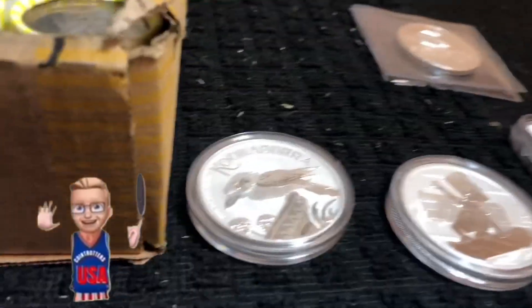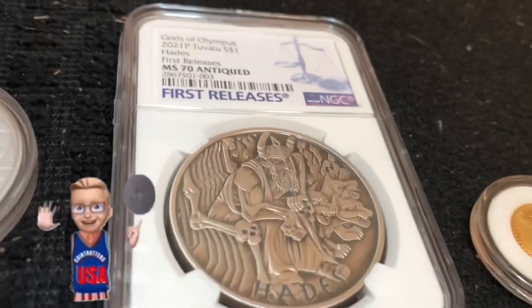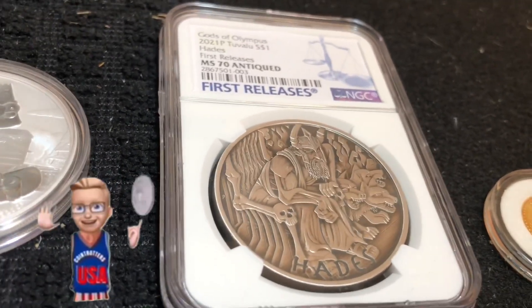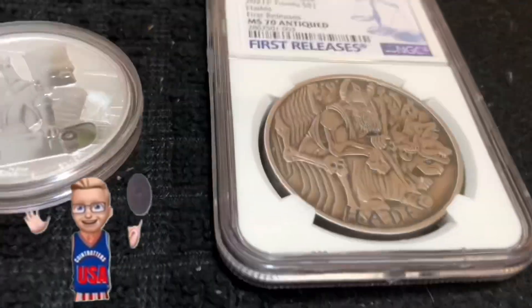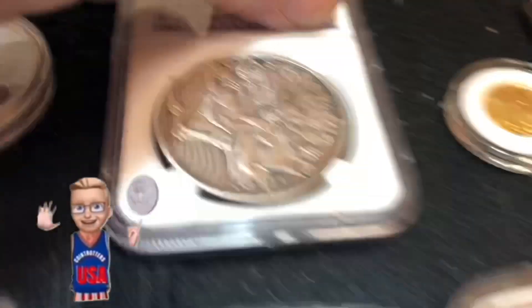If we do the three boxes, I'm cutting back on the silver games — right now I've only got 10 games scheduled instead of 13. We've got a one ounce Kookaburra, the Bart Simpson coin, and just got these back from grading — the Hades First Releases with the first release designation, Hades Antique MS70. Beautiful coin, so much more detail than the regular coin.